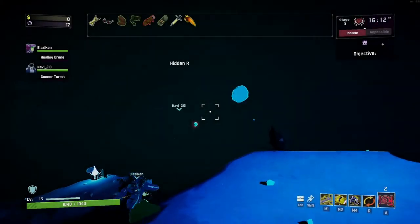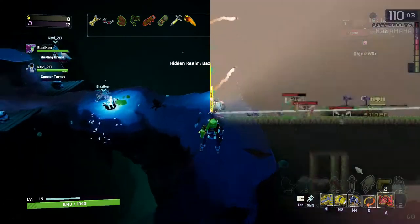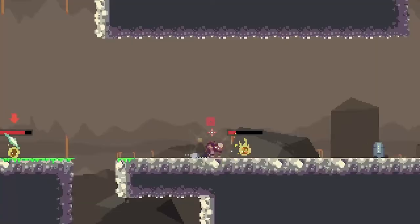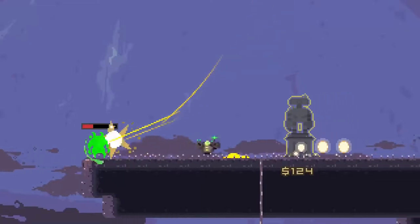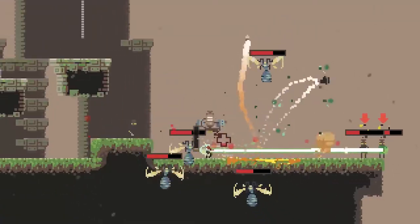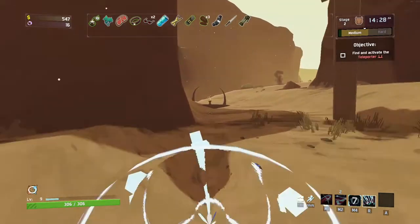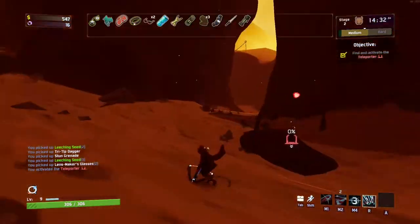To understand the success of Risk of Rain 2, we need to travel back to 2013, where developer Hopoo created a success formula for their roguelike Risk of Rain 1. Instead of focusing on the complexity of the environment, Hopoo decided to focus more on the increasing difficulty, characters, and the plethora of items one can acquire during their playthrough. This core concept has remained the same for their sequel — it's just in a different graphical coat.